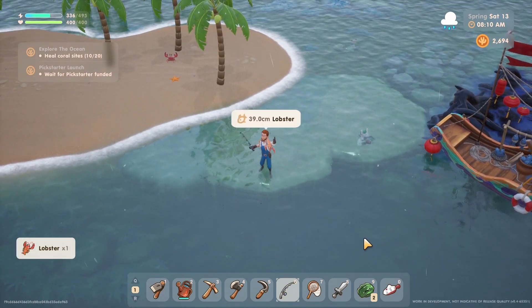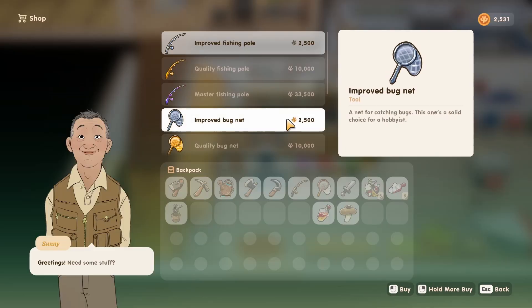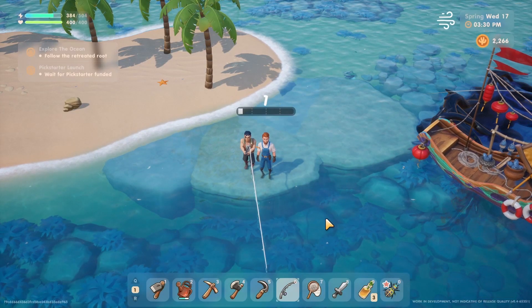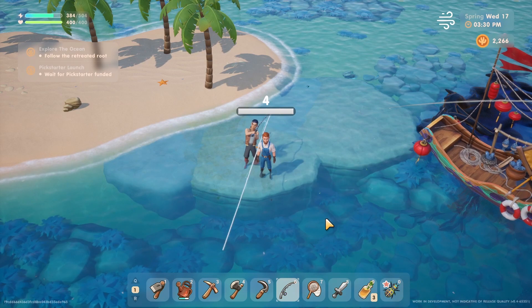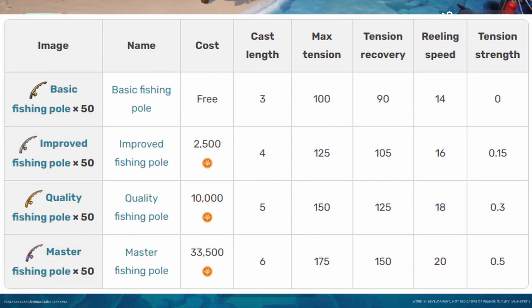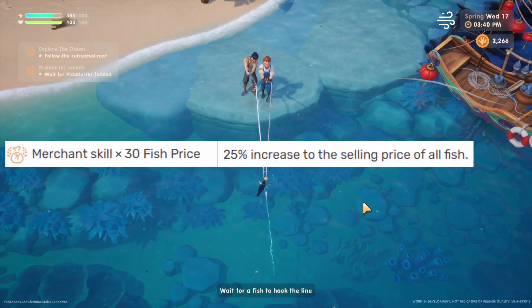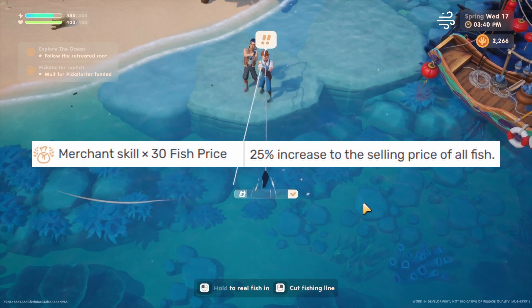I would recommend staying at this location until you can purchase the improved fishing rod for 2,500 gold at the beach shack. As you upgrade your rod, you actually start getting better stats for the cast length, max tension on the line, tension recovery, reeling speed, and tension strength. You also want to get the fishing level 2 perk that increases the sell price of your fish.